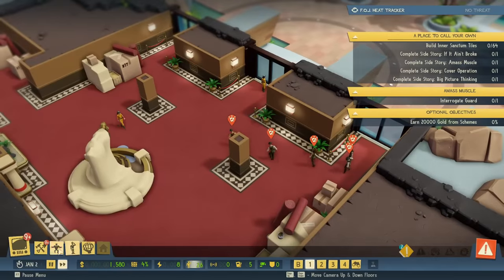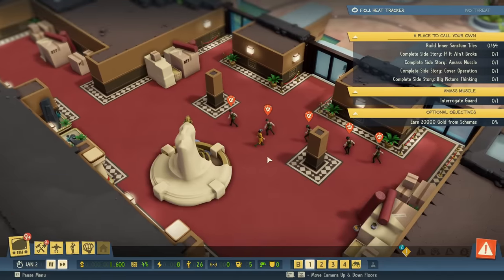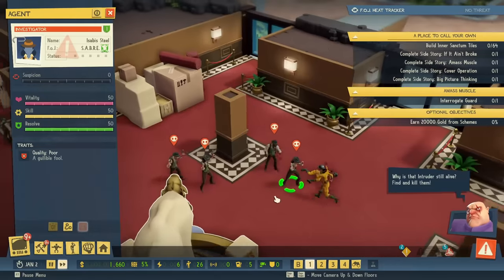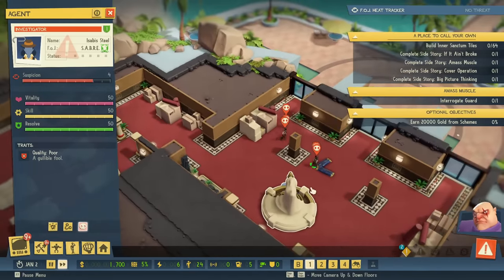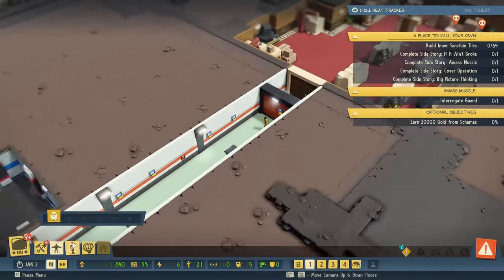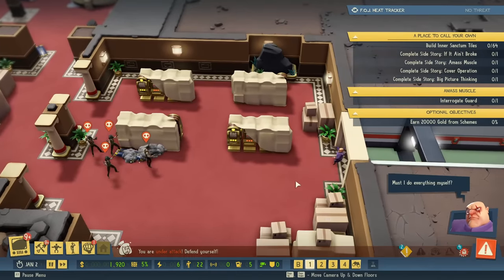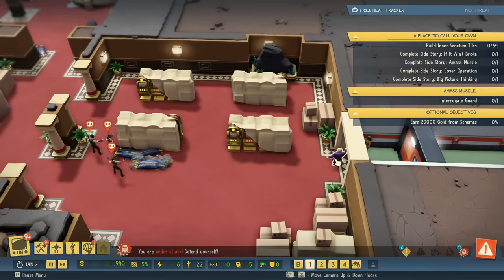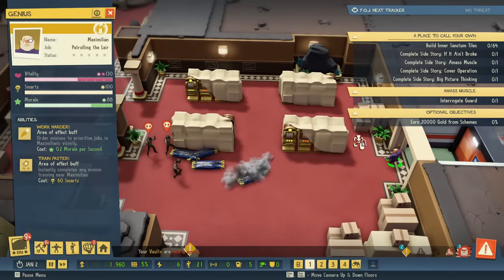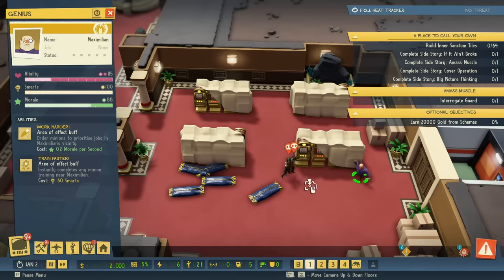I'm going to launch that scheme to kidnap the guard. I should build an actual gambling machine for the casino, but I don't have any available yet. Instead of distracting, let's straight-up kill — oh no, they've got guns and they destroyed my guys! I got one though. Maximilian, come over here — they're taking out my guards like crazy. I sent Max to snipe them.